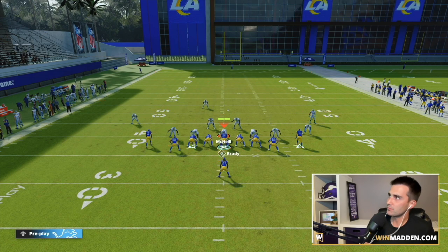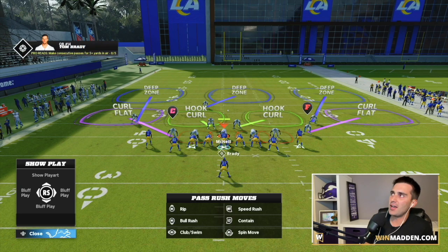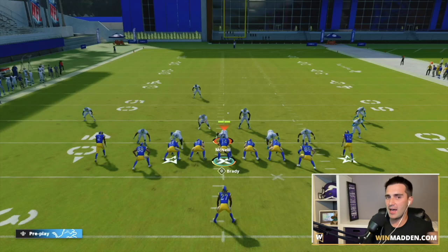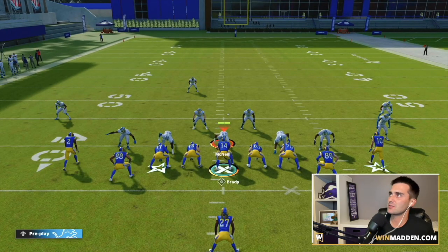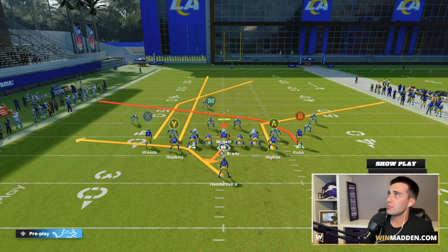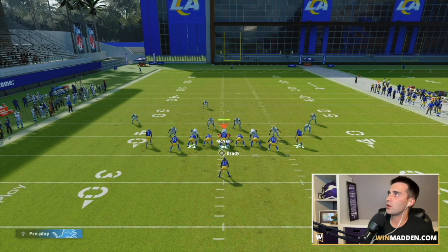We've got a one-play touchdown here. I'm going to QB spy everyone who's rushing just to make sure we have time — practice mode block sheds are insane and don't shed nearly the same as in game. You can do whatever you want with the running back: keep the play action, cancel it, block them, or put them on a route. It doesn't matter.